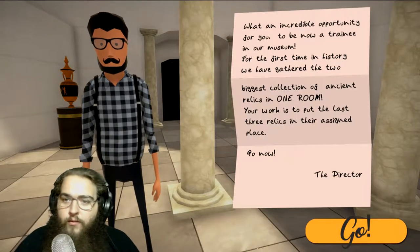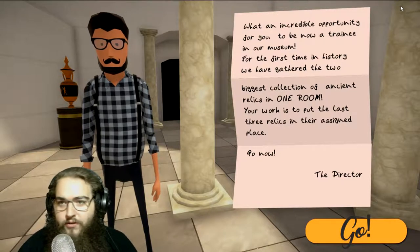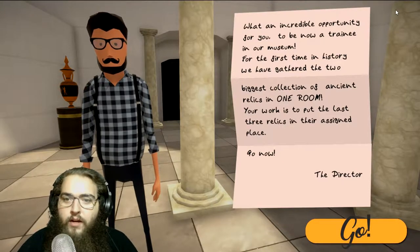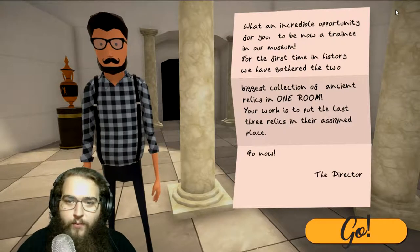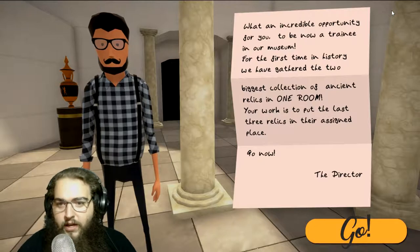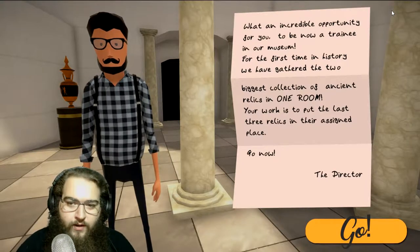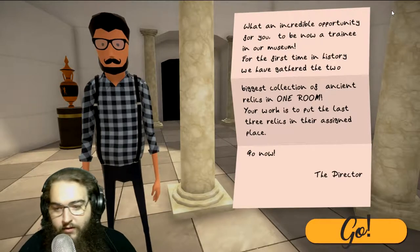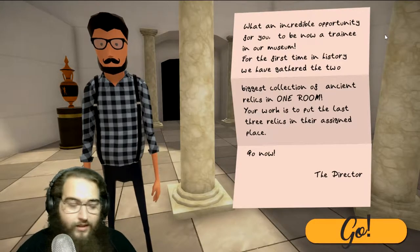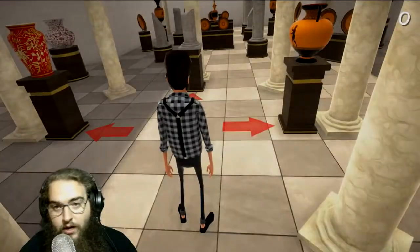What an incredible opportunity for you — you're now a trainee in our museum. For the first time in history we have gathered the two biggest collections of ancient relics in one room. Your work is to put the last three relics in their assigned places. Go now. — The director. So we get to move some pretty pricey stuff. Hope we don't fuck up.